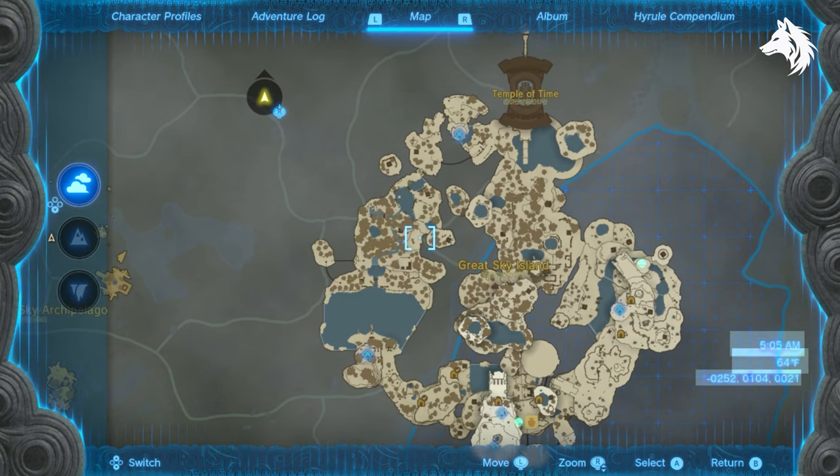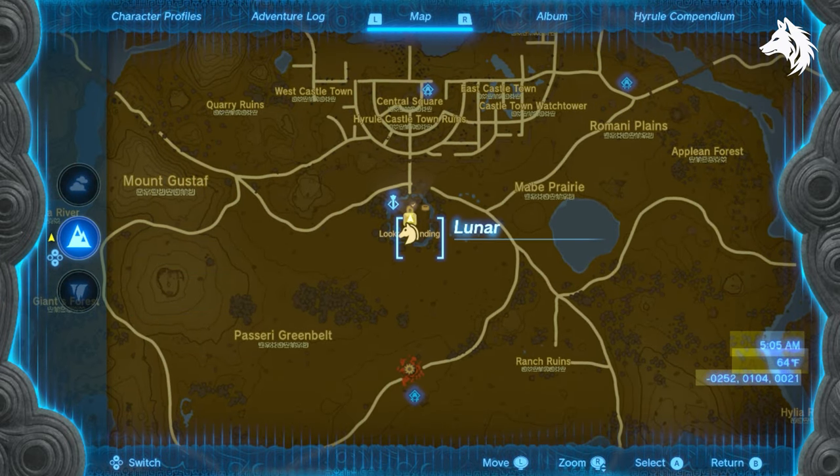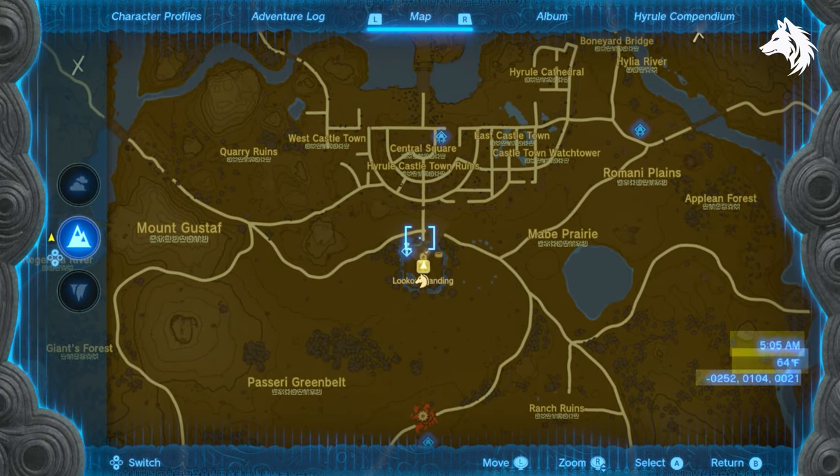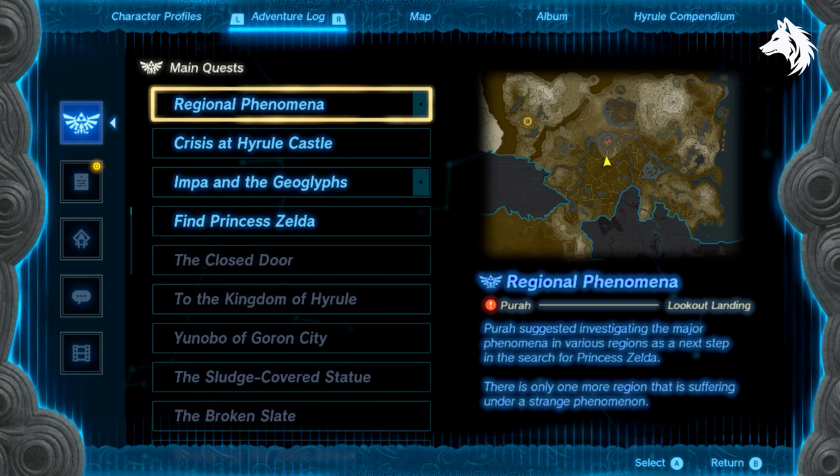To start the quest for Auto Build you need to play through the start of the game and reach Lookout Landing. You need to start and complete the first quest of the regional phenomena. You need to complete one of the four temples before this quest will unlock and you can do any temple that you like.